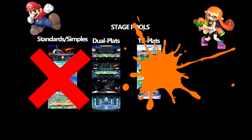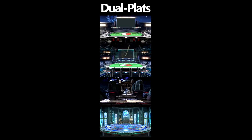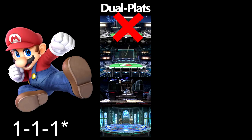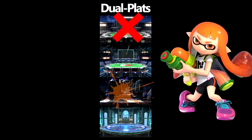The compromise is made at the Dual Flats pool, and now they attempt to compromise on a stage within Dual Flats. Mario bans first because he won RPS, so he doesn't want to go to Pokémon Stadium 1 versus Inkling. Inkling is not going to want to go to Unova versus Mario.